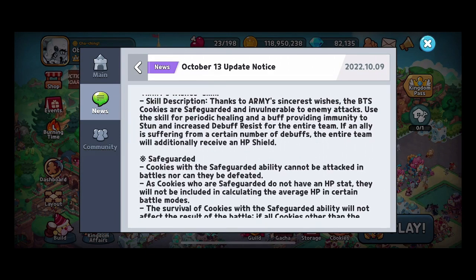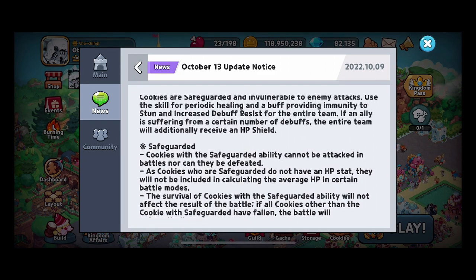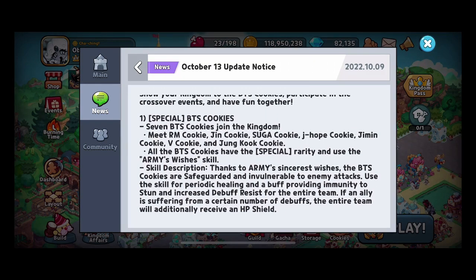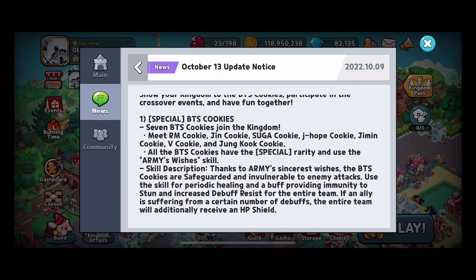You can only have one BTS cookie per team for one big reason: they have the Safeguard ability, and you can only have one cookie with Safeguard on a team at any one time. Their skill reads out like Pure Vanilla, Parfait, and Candy Diver all at the same time. They've got the HP shield — if an ally is suffering from a certain number of debuffs, the entire team will get an HP shield. So only one cookie has to be throttled too hard for the entire team to get a shield.